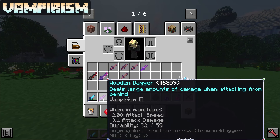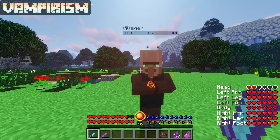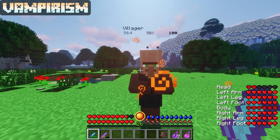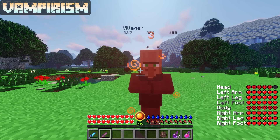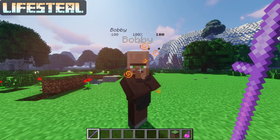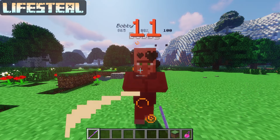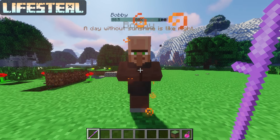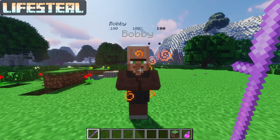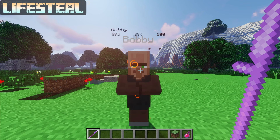Vampirism has a max level of 2 and has a 25% times level chance to heal you half a heart every time you hit an enemy. It's helpful early to mid game, but past that it's not very useful. Lifesteal, on the other hand, has a max level of 2 and gives you a (5 + 5 × level)% damage increase and (2.5 + 2.5 × level)% lifesteal from physical attacks. The increased damage caps at 15% and lifesteal caps at 7.5%. This is definitely a lot more than half a heart per hit, and it always triggers — no chance involved.